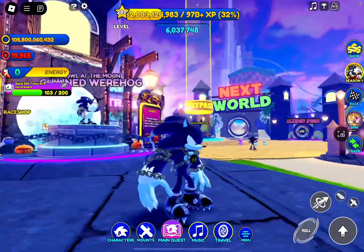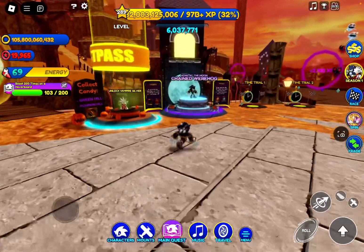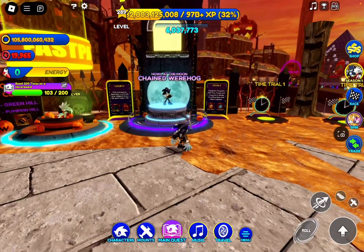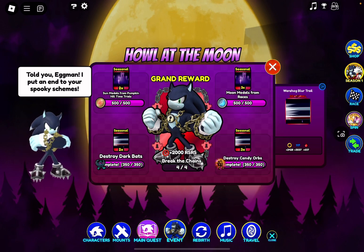It's the second Werehog variant. I hope you guys enjoy this video — if you do, please remember to leave a like and subscribe, it's free and easy. Alright, here in Pumpkin Hill, the Howl at the Moon Chained Werehog event is right here. There are four main quests to complete: destroy dark bats, destroy candy orbs, moon medals from races, and sun medals from Pumpkin Hill time trials.